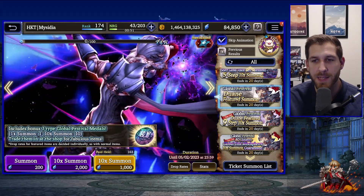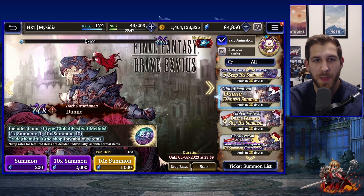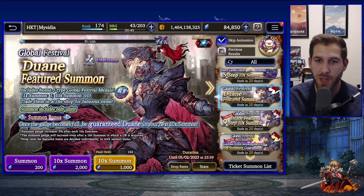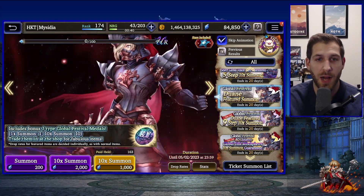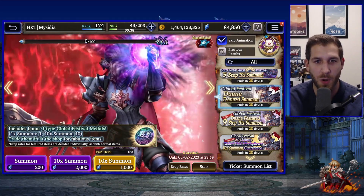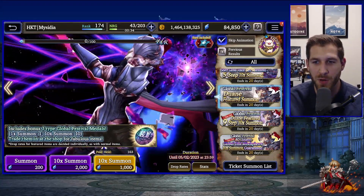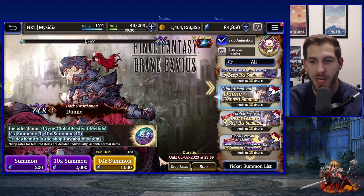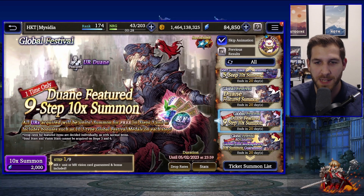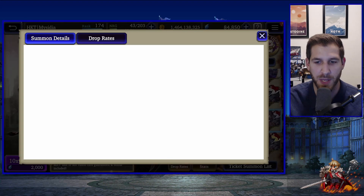Which pulling method should you use? If you want two units, going for the pity so you grab Duane for sure and then grabbing a second unit with the coins is probably the way to go. If you're going for just one unit — like Elena or another — then the nine-step is the cheaper path to getting 200 coins.